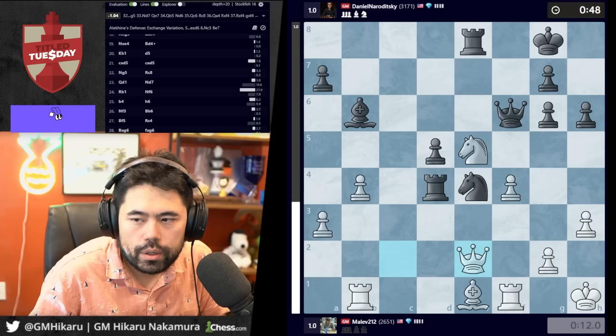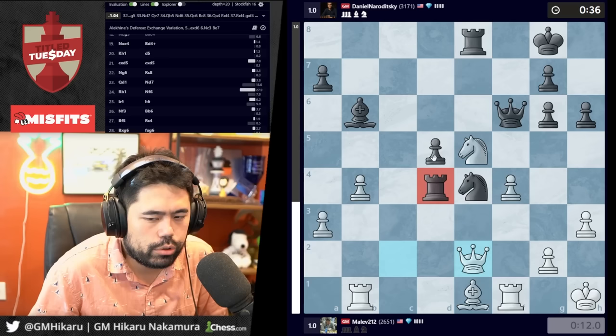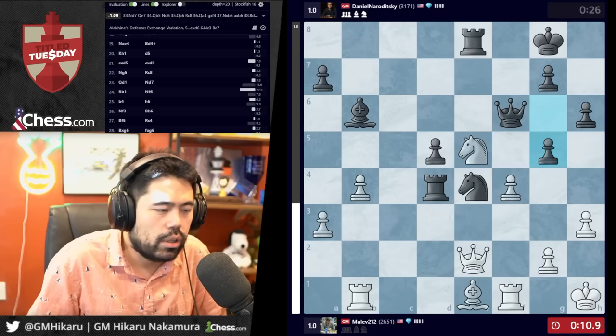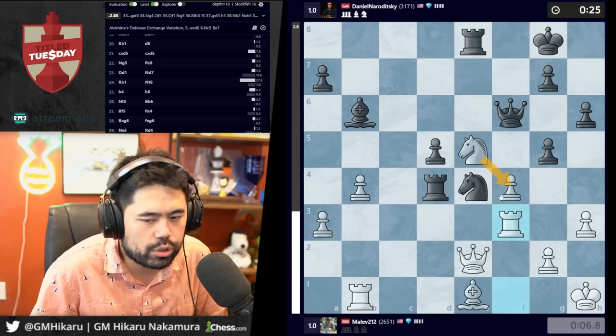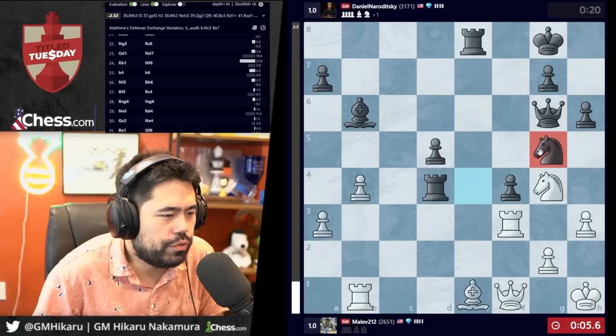Salimova didn't get the GM title yet but she will be a GM very soon — she's a very good player. I actually played her in Title Tuesday a while back and she was pretty good. Okay, so we get g5 played here — let's see what model will play, whether we get queen h5, knight g4, or something else. I assume takes and then knight g3 next, although knight g4 attacks the queen on f6. Yeah, knight g5 with the classic fork and he loses the rook in the corner.